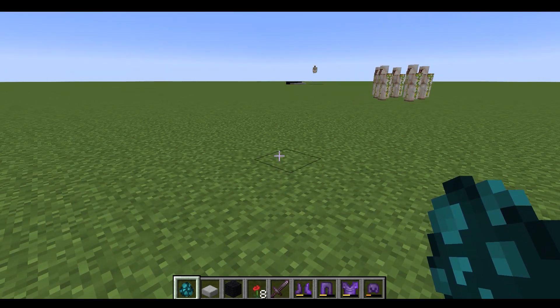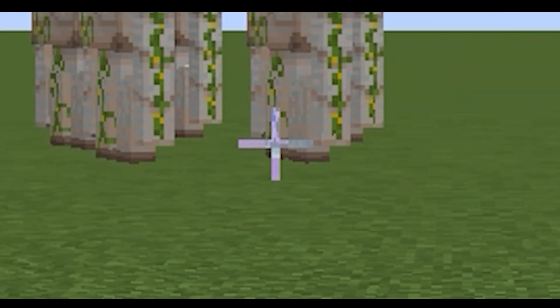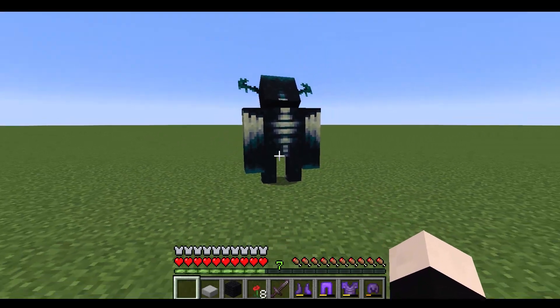Let's do game mode survival, and then let's summon the Warden. And never mind these five orange golems — and that one too, what the heck. Let's go ahead and summon this, and let's see.